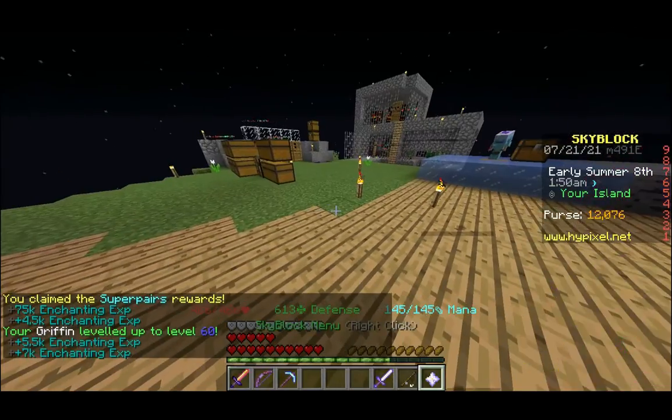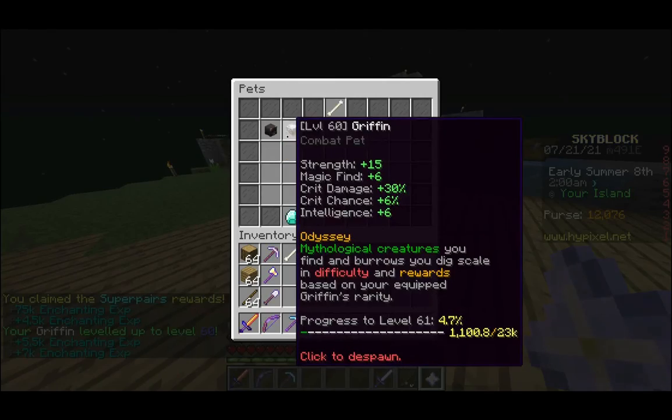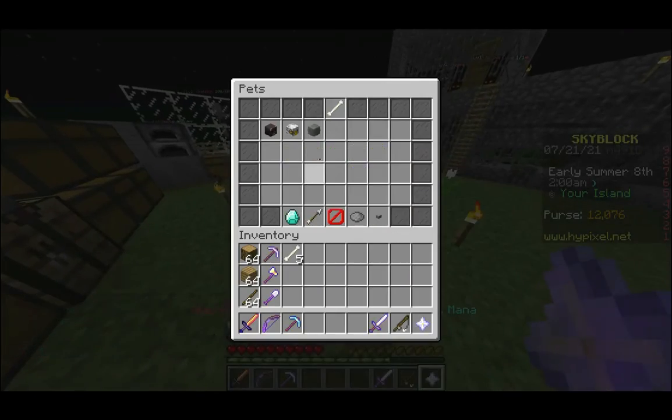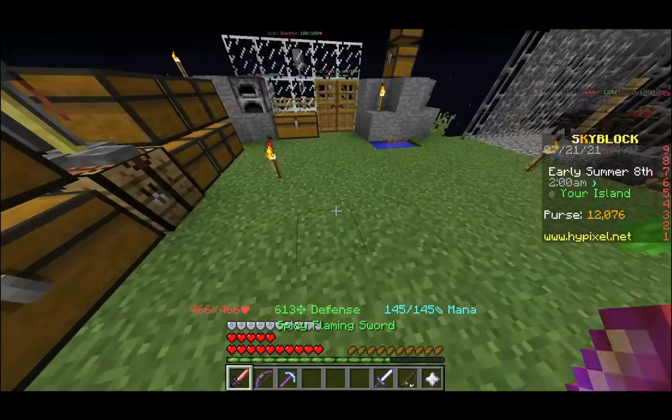Now I have my Grifling that has leveled up to level 60. That's pretty nice — it takes quite a while to level these things up. 30% extra crit damage. That's pretty good.